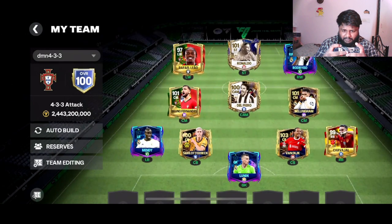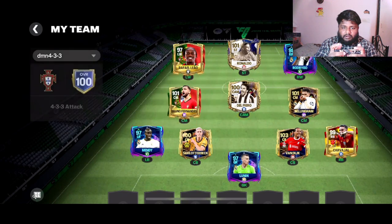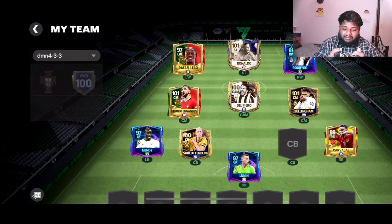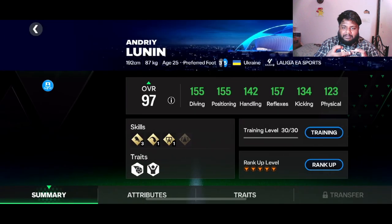I haven't upgraded Rodrigo much but he's looking decent. My favorite card in this formation has to be Bruno Hernandez — I love the guy, I don't know why but I just love him so much. My highest rated card in the squad is Virgil van Dyke, the 99-rated UTOTS. I've uploaded the reel where I got him on my second channel and Instagram, so go check it out.